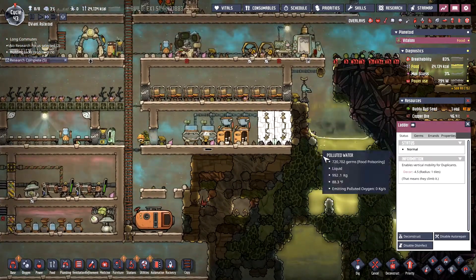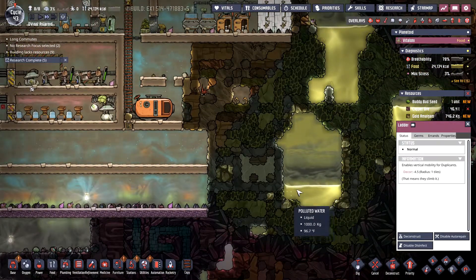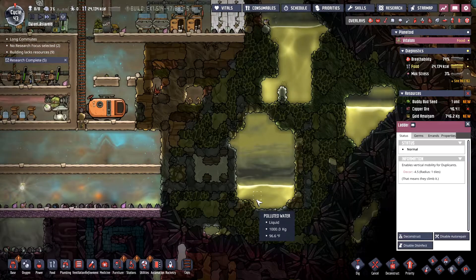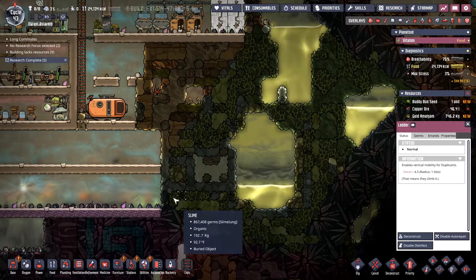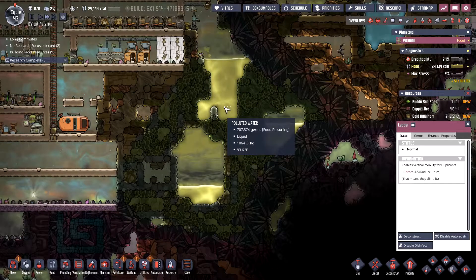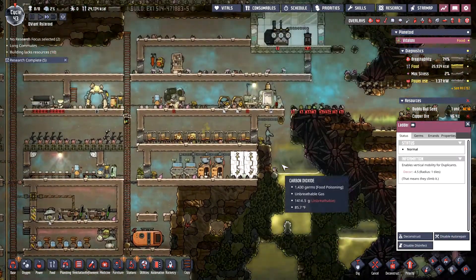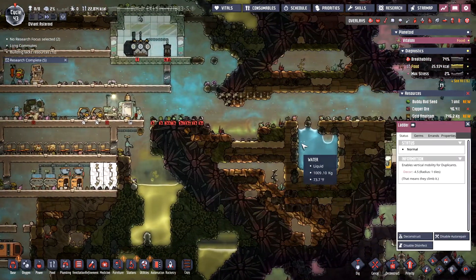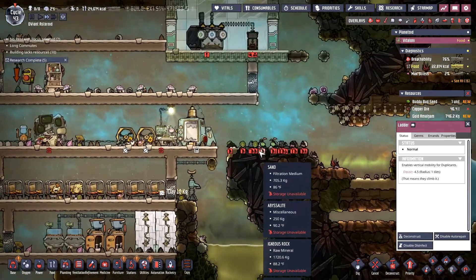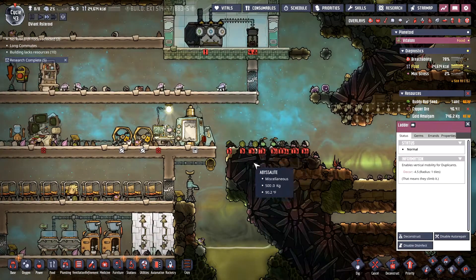I'm thinking I could put in another little pump here and pump this out into a sieve — since this is separate from our sewer water, I could do that and get some extra water going that way. And there's this water as well, in addition to that.